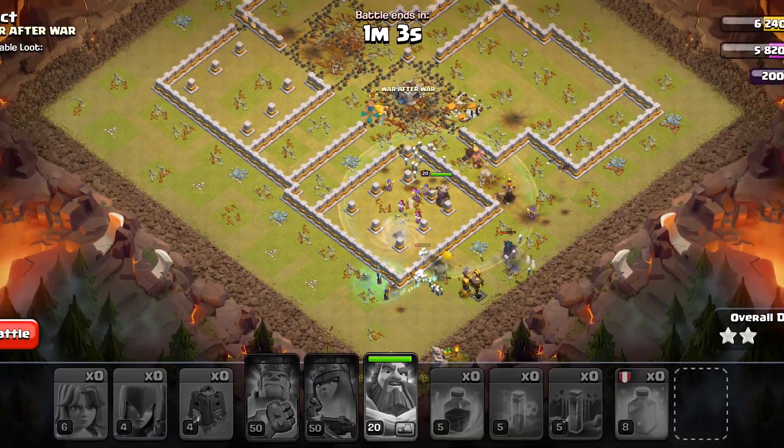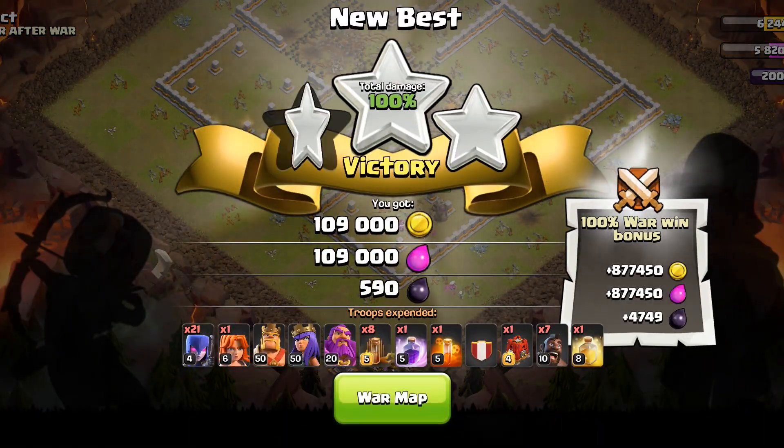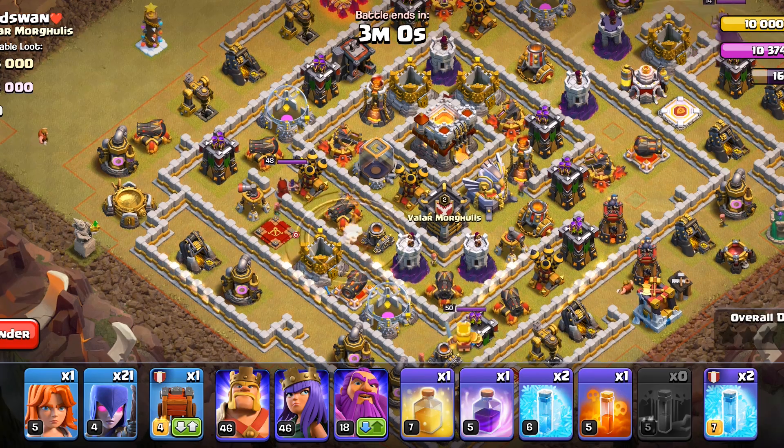With the wall-raker you can also dump troops in the middle of the base, like if you are carrying healers inside of it. Now we're going to attack this base — this time we have a wall-raker. The approach will be the same.